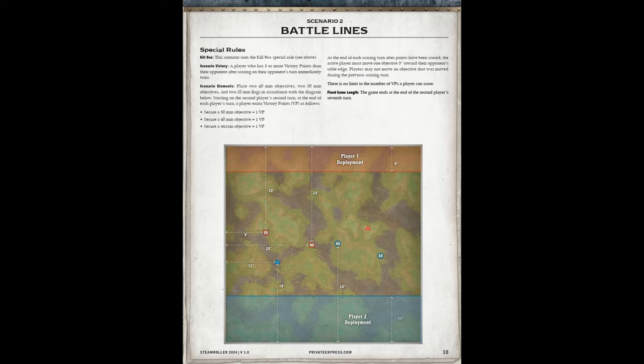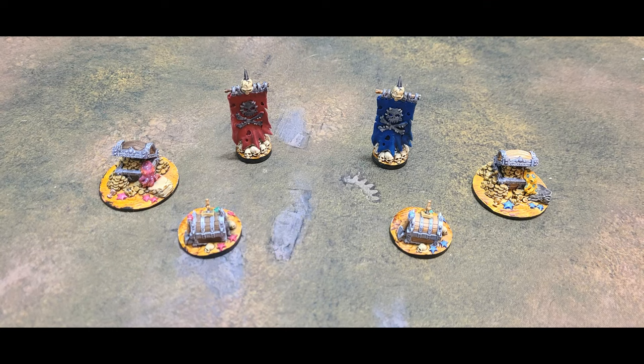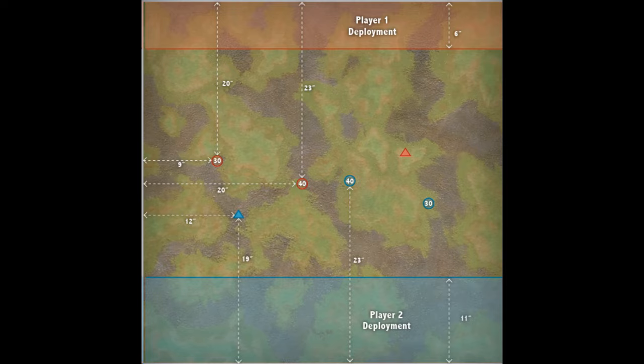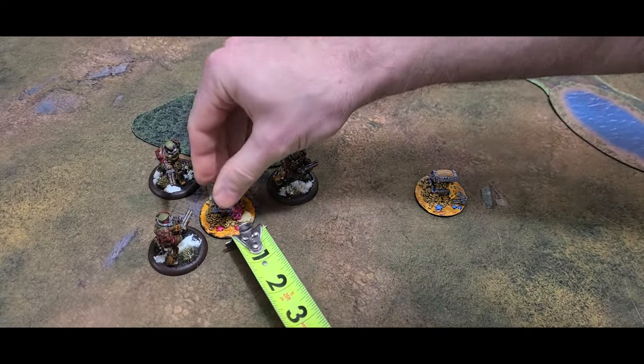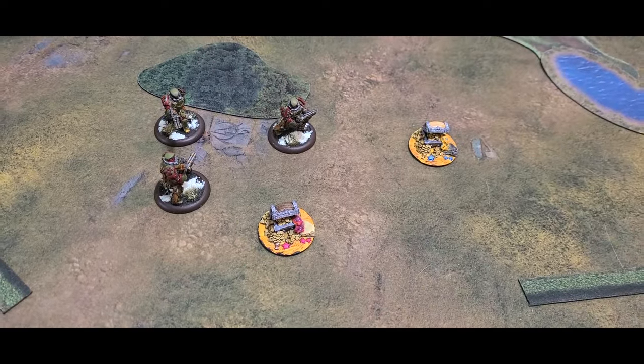Scenario 2 is Battle Lines. This scenario includes 2 flags, 2 40mm, and 2 30mm objectives, and introduces moving objectives. At the end of each scoring turn, after points have been calculated, the active player must elect to move 1 of any player's objectives 3 inches towards their opponent's table edge. You cannot pick the same objective your opponent chose the turn before.